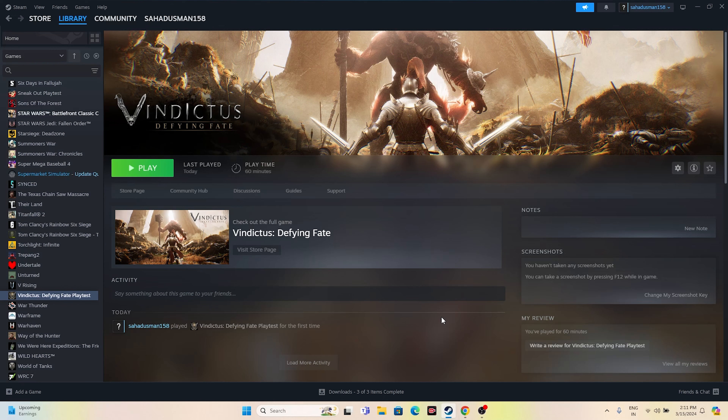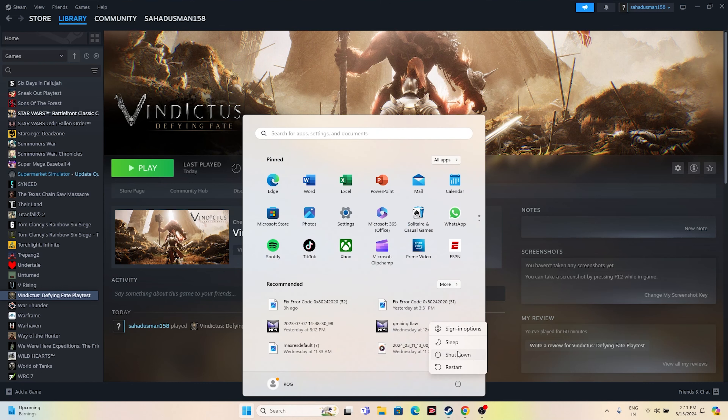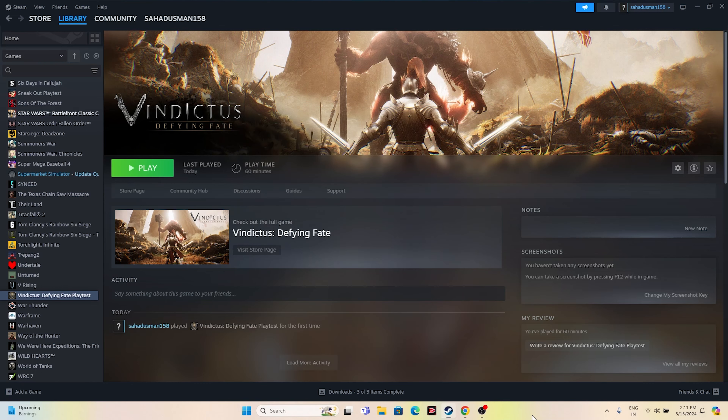The first step is all about starting with a simple restart. Just go over here to the Start icon, click on this particular icon and go for the restart. Once the restart is successfully done, just try launching the game and that will be working fine — this is what we have to do as the first step.